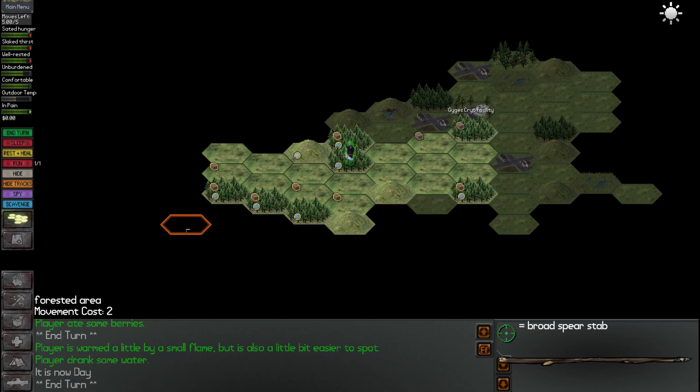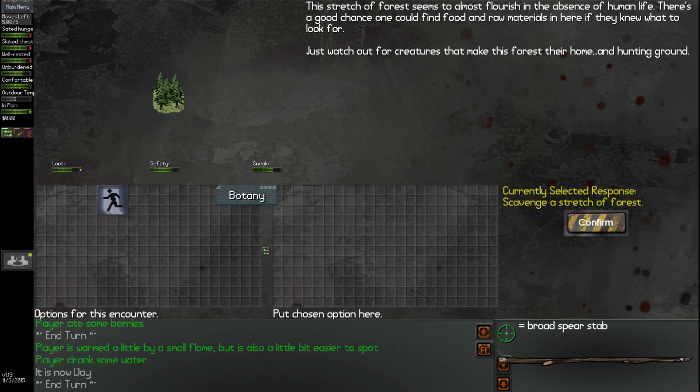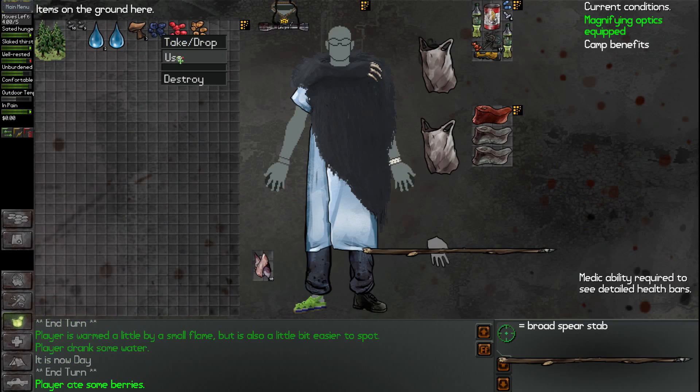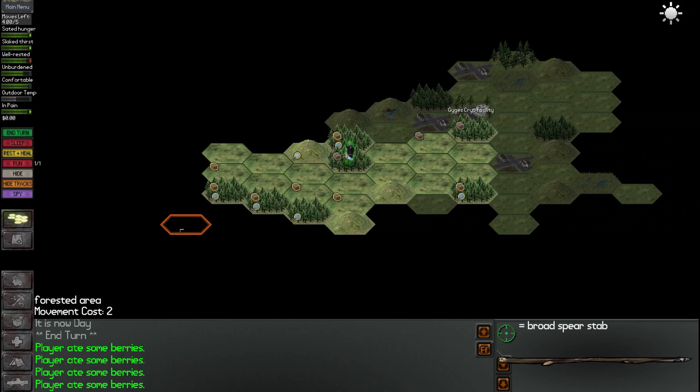Let's go ahead and end our turn here. Let's do some scavenging. Now this isn't really bothering me too much because it'll give me at least some berries to eat along the way. These are the bad guys — a handful of poison berries. It even tells you: poison berries, FYI. Don't eat them. Now I'm not sure if you can do something useful with those. It says that it's poison because we had the botany skill. Without the botany skill, I'm pretty sure all it would say is just yellow berries. It's kind of like a trap, really.